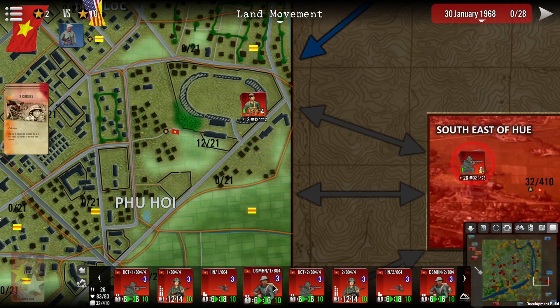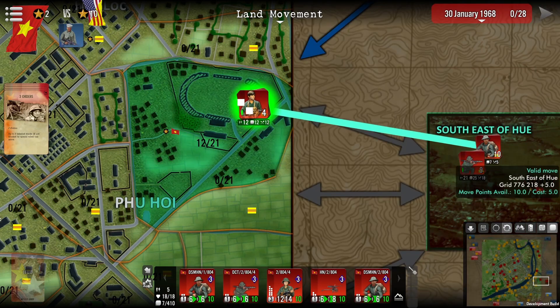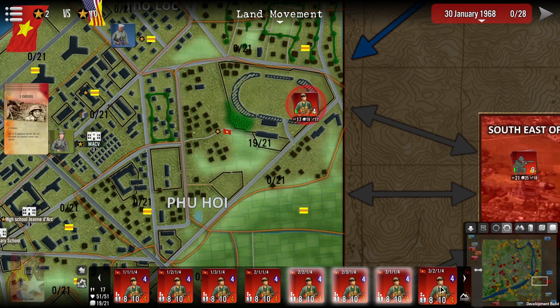I'll move a couple more units into this area. As you can see, we have a stacking value of 7 — they still fit in here, bringing us up to 19. Now I'll show you what I just did and demonstrate how the merge function works.